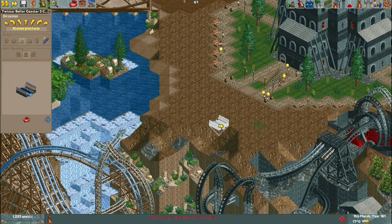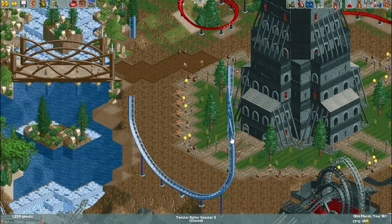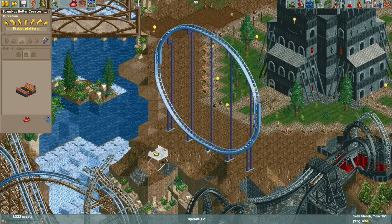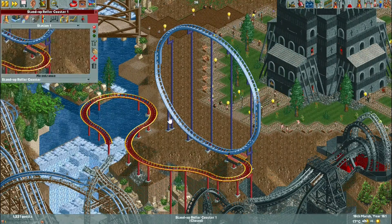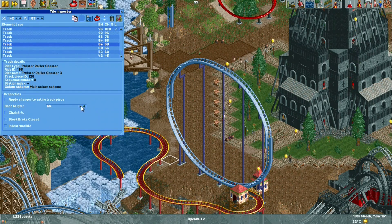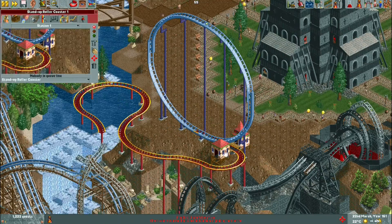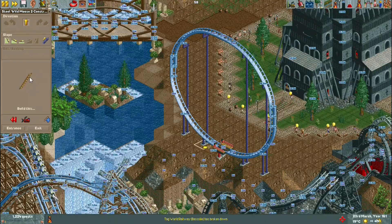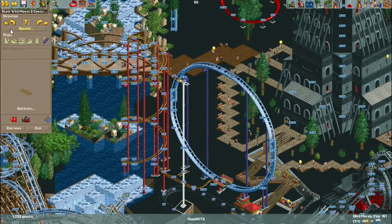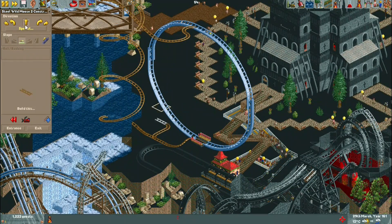I wanted to get the ferris wheel done as soon as possible just in case I had issues and had to try a different ride. I was fortunate that DirkLink did a custom wheel in his Mount DirkLink series a week or so before, and he also did a tutorial video on exactly how to make these giant custom ferris wheels. I based mine pretty well off his — I think it's actually the same size — so thanks to DirkLink for putting out that video.